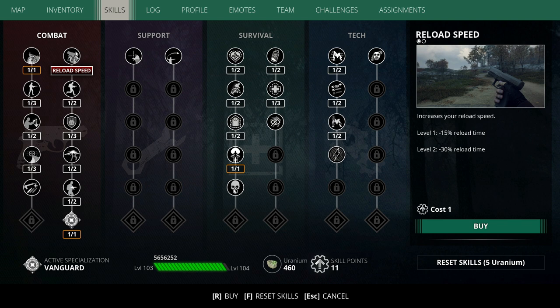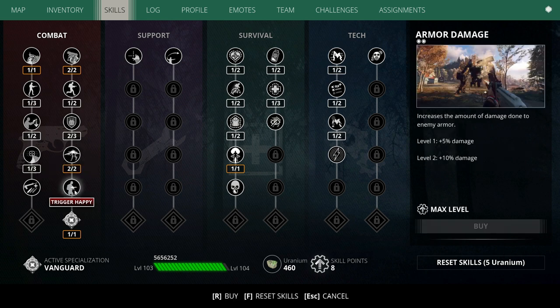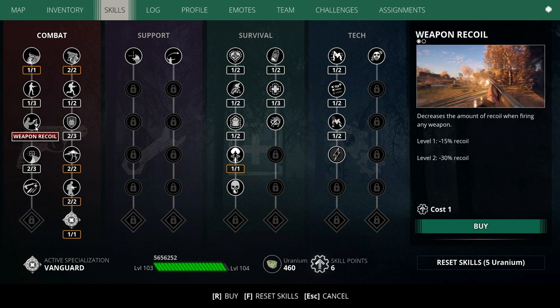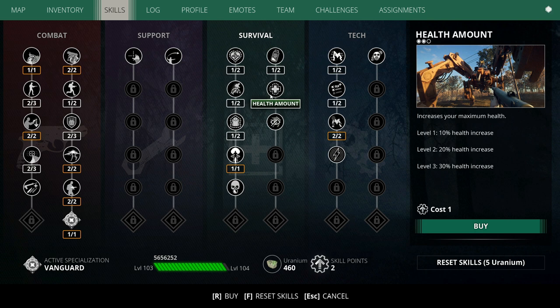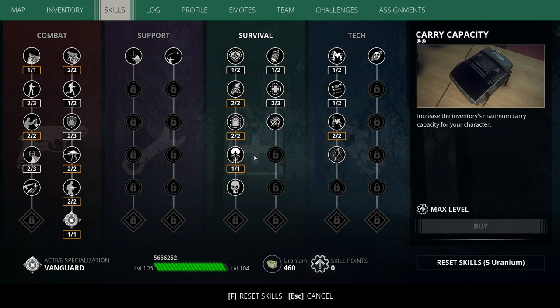Then I go through all of the combat skills again, except for run and gun — it's the one perk that I leave out, and I'll show you why in a second. So I pick up reload speed, one into armor, one into armor damage, one into trigger happy, one into weapon sway, recoil, and then hip shot accuracy. And then with those last four points, I put one point into component damage, one point into health amount, one point into running speed, and then max out carrying capacity.